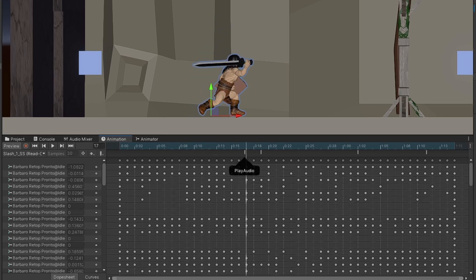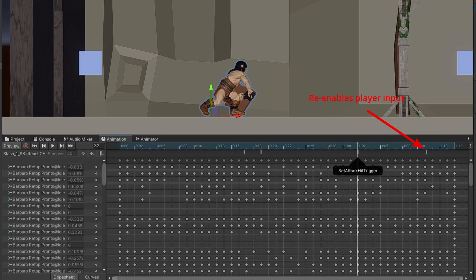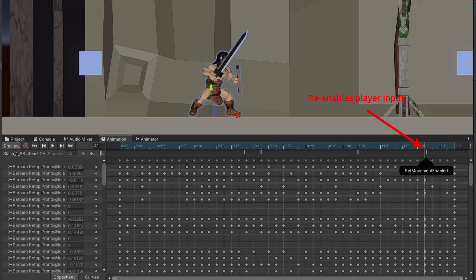I'm using an animation event on the attack to stop the player input until the animation is finished. So I need to make sure the inputs are re-enabled whenever the attack state ends, which the state machine is great for.